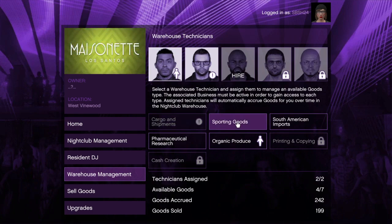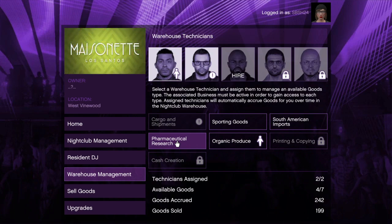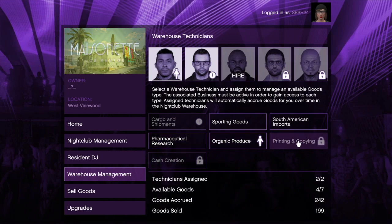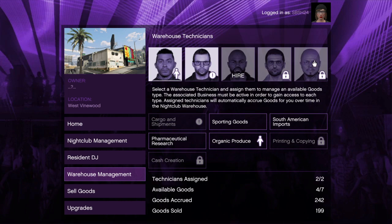The seven types of goods are associated with the following businesses: first, cargo shipments corresponds to hangar or special cargo warehouse; second, sporting goods corresponds to gun running bunker; third, South American imports corresponds to coke lockup; fourth, pharmaceutical research corresponds to meth lab; fifth, cash creation corresponds to counterfeit factory; sixth, organic produce corresponds to weed farm; and seventh, printing and copying corresponds to a document forgery office.